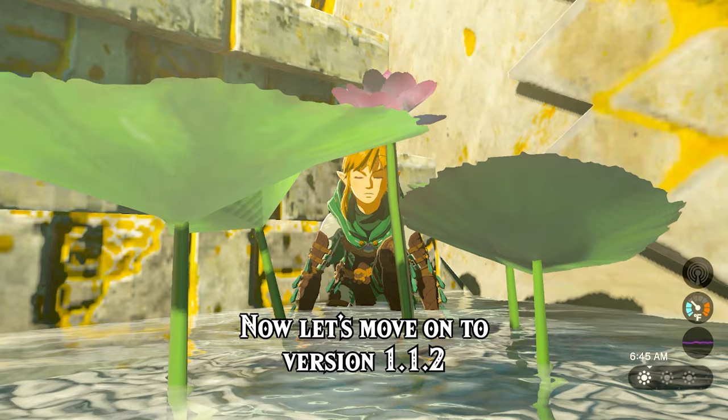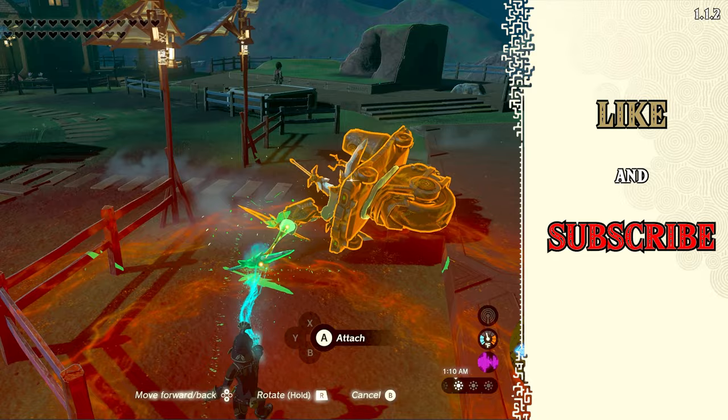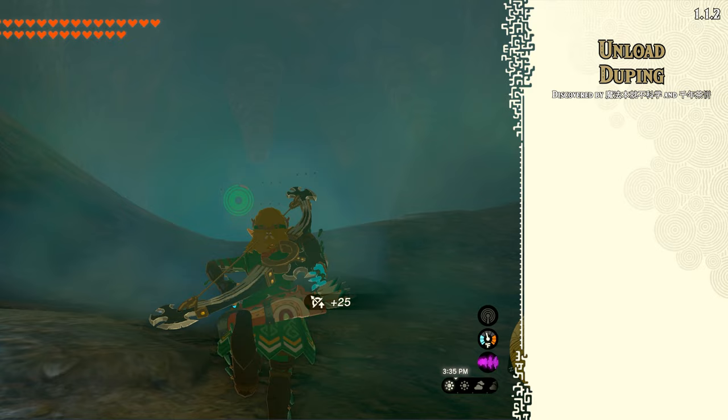Now let's move on to version 1.1.2, also known as the last good version of the game. This version technically had a few item duplication glitches because for a good while we were fusing items to weapons and then duplicating those weapons. But there is one true item duplication glitch for 1.1.2 and it's pretty fantastic. This glitch is called Unload Duping, but most people know it as the Tobio's Hollow Chasm dupe.